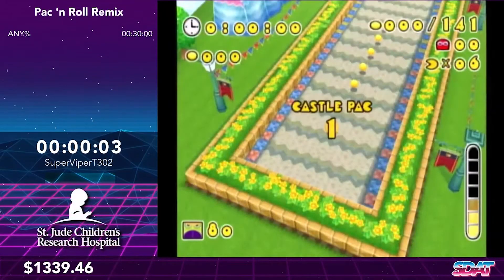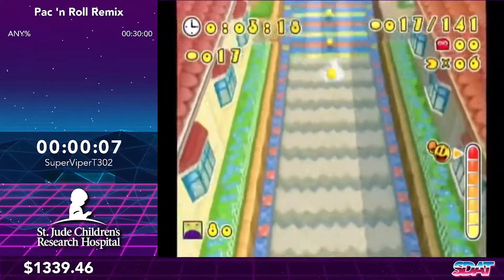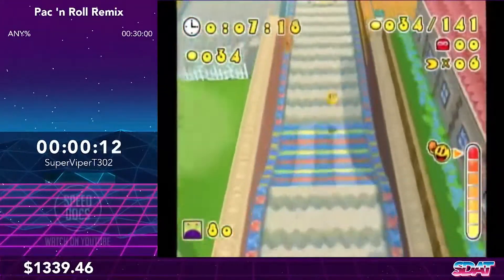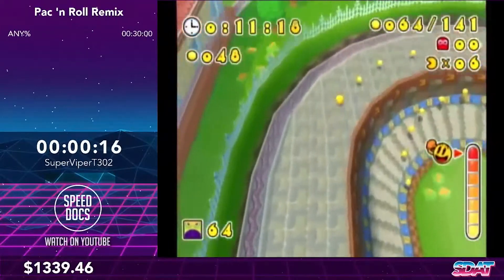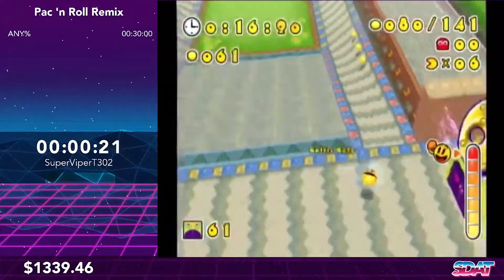The main movement tech in this game, aside from just rolling around, is this little boost that you get by shaking the Wii remote. It propels Pac-Man in the direction you're holding on the control stick. You can use it to break open boxes, gain speed, and also get a huge amount of height when going off of steep inclines, which I'll use a few times throughout this run.